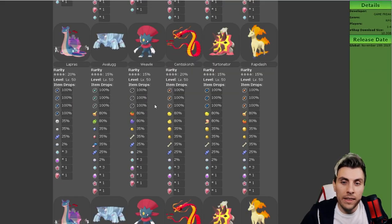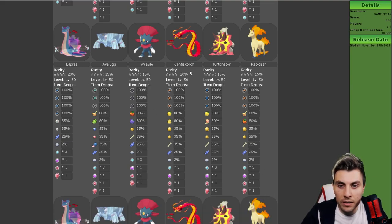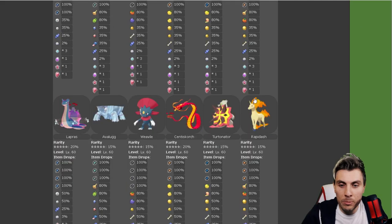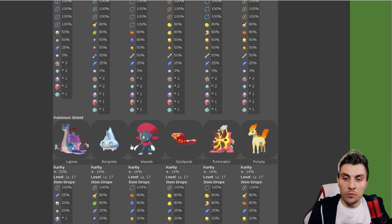The four-star raids are exactly the same: GMax Lapras, Avalugg, Weavile, GMax Centiskorch, Turtonator, and Rapidash. And exactly the same again for the five-star raids — you're just getting increased items in bigger amounts and are more likely to get the rarer drops in the five-star tier.